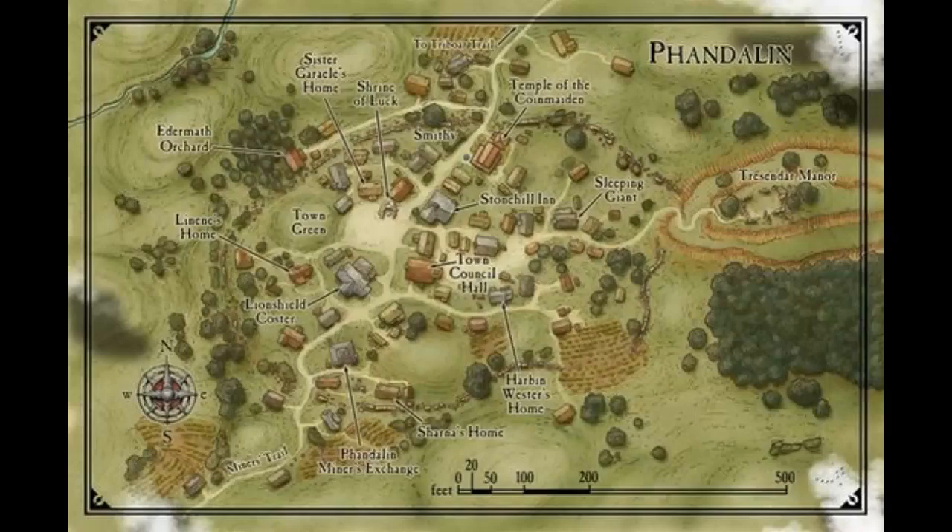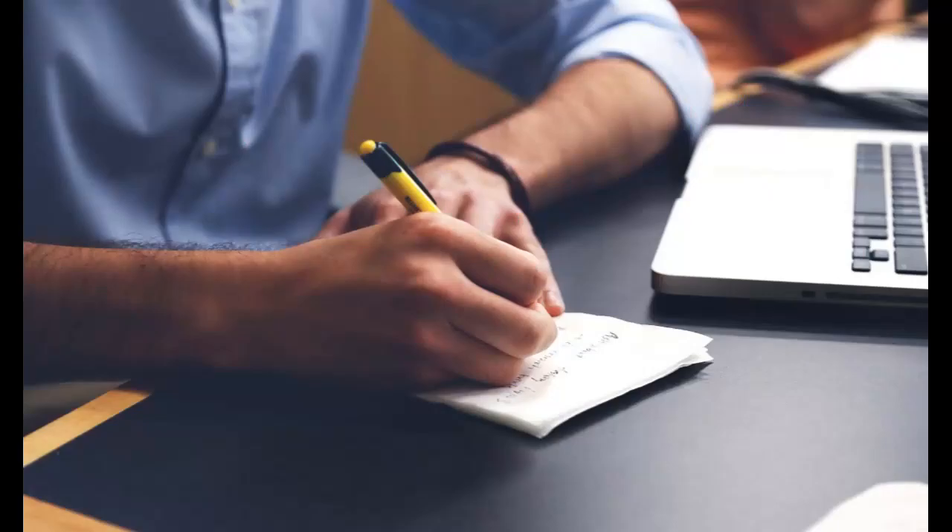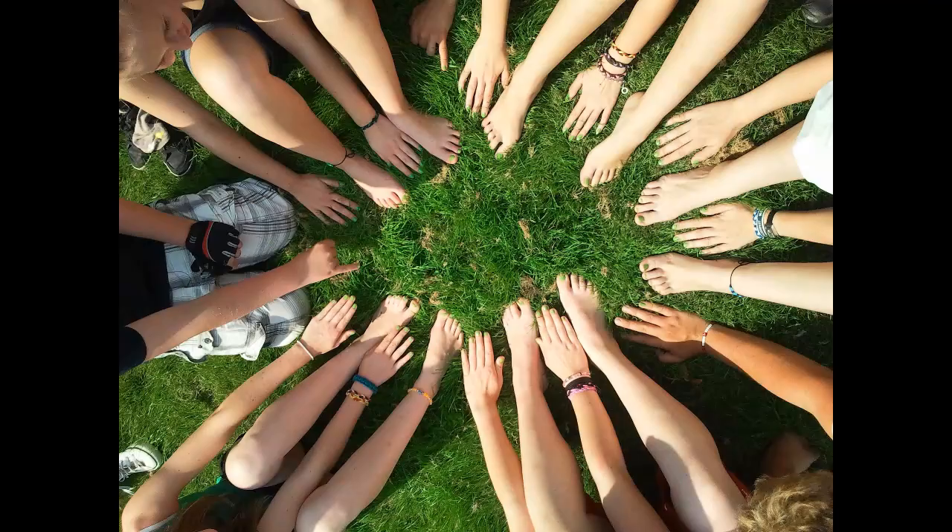Another way to approach it: look at the map of Phandalin and see it as basically another dungeon map. Every location pointed to on the map, treat it like one of the numbered dungeon rooms. Just when the party goes to that location, that's when they interact with the NPC who's there — and not until then. They won't be able to interact with everyone all at once. With that said, I recommend going through the module yourself, picking out a couple of NPCs, and planning ahead. And remember — whatever it says in the book, you can always change it. Feel free to delete a character if you don't like them.